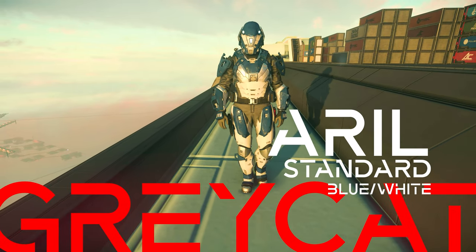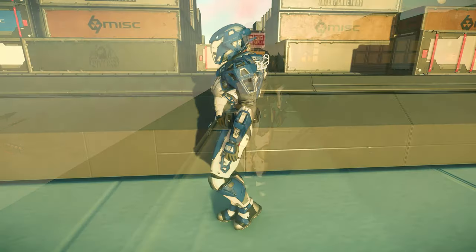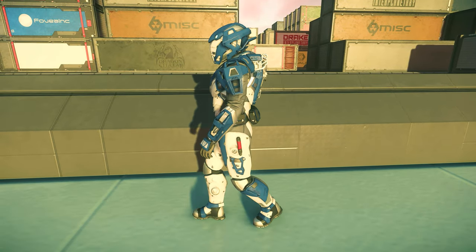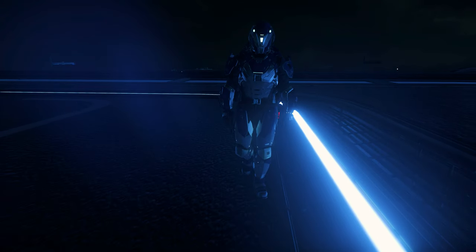With the aerial standard version, we can buy directly on Orison in-game. We have a blue-white color scheme which is reminiscent of police or rescue forces. Due to the many white color parts, we are still well recognizable here even in darkness.